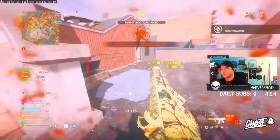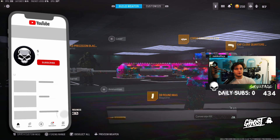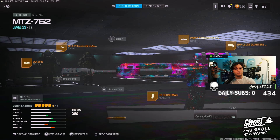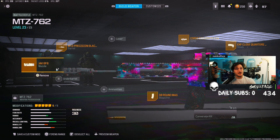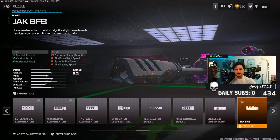I'm about to show you the best MTZ 762 medium-to-close range build in Warzone right now. You might be wondering what's so special about this build - it's actually used for the single tap, so it's a semi-auto build. You're not going to be using the full auto on the MTZ. First, you're going to have the Jack BFB muzzle because vertical recoil, gun kick, and horizontal recoil is crazy.